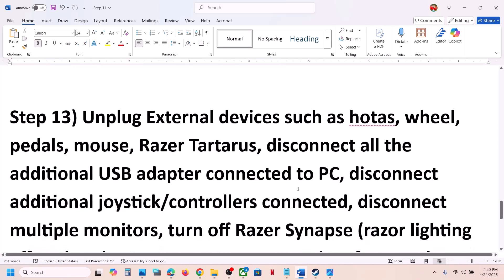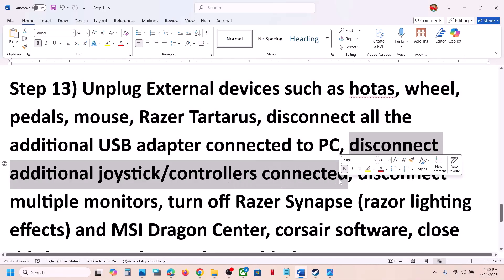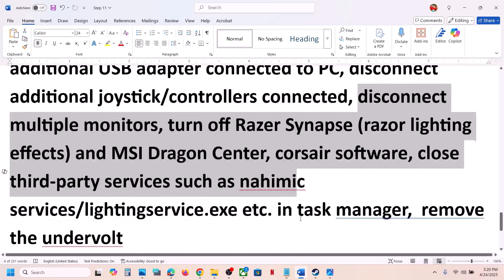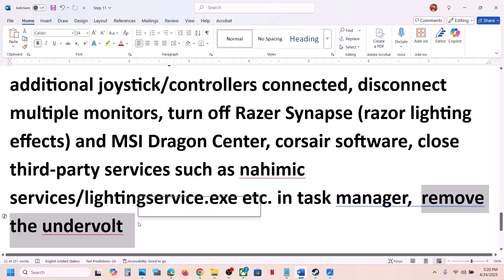The next step is to unplug all external devices you are not using — HOTAS wheel, pedals, USB adapters, extra controllers, multiple monitors. Disconnect them. If you have any third-party services or applications running, close them. If you have undervolted your computer, remove the undervolt and then check.